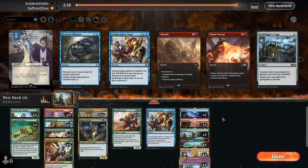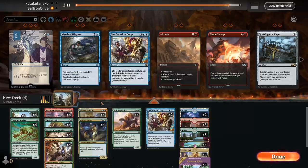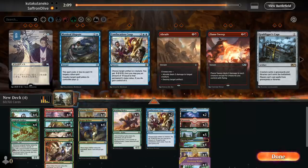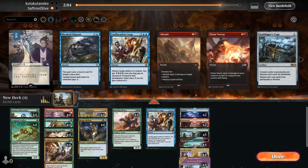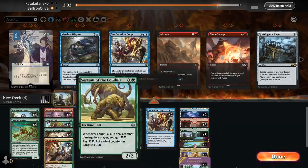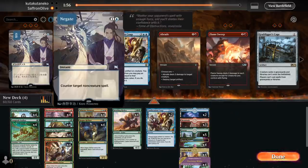That was a real test. We talked about it during spoiler season that Longtusk Stalker seems like a huge addition to energy aggro style decks — and it proved it there. That game we played Longtusk Stalker, pumped Rogue Refiner, opponent bounced the Rogue Refiner, we replayed it. We played two Harness Lightning, a Longtusk Stalker, and a Rogue Refiner — and apparently that was enough to beat the control deck.